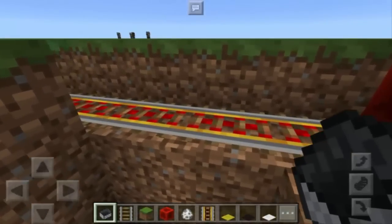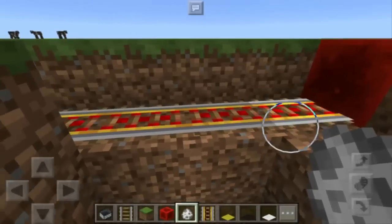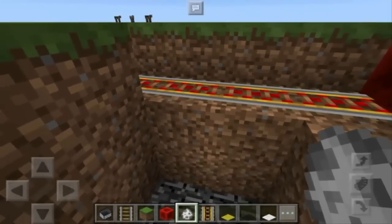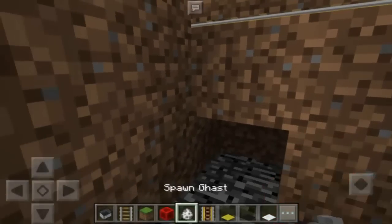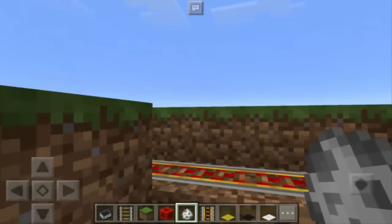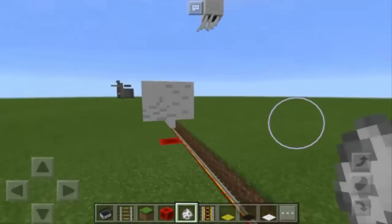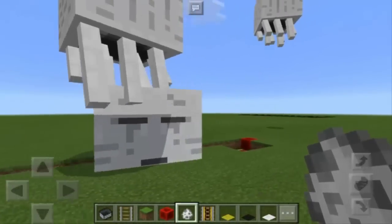Now let's wait until we see the mine cart. When we see the mine cart, we're going to spawn a ghast. Let's remove the block of redstone and spawn the ghast here. And that's it — as you can see, we now have the ghast, which is now the boss. It's so awesome.